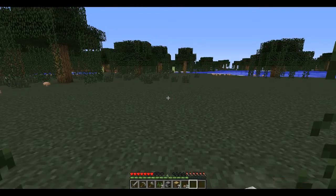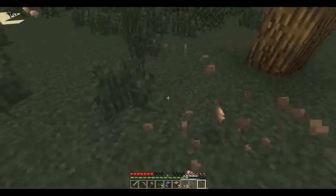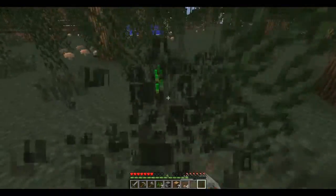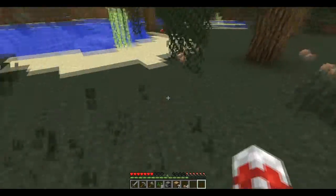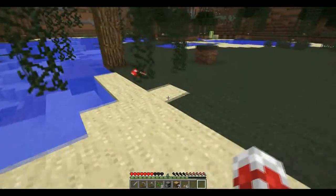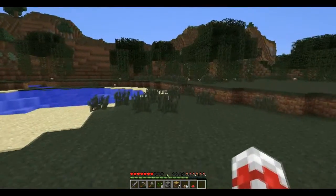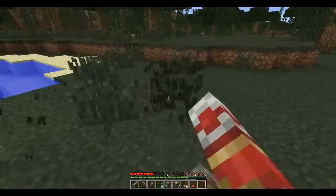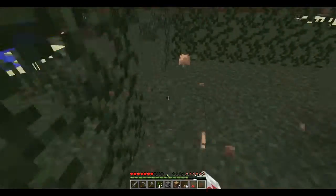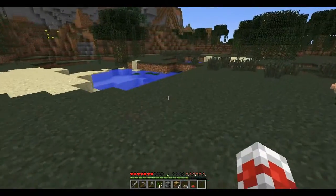So I'm over in the swamp biome at the moment, just looking for mushrooms. I think I'm going to start a wheat farm. I have an idea that I saw on Reddit a little while ago — should get me a lot of wheat. In the meantime, I'll just use mushrooms. I don't really see any animals around here, and I'm only finding brown mushrooms.